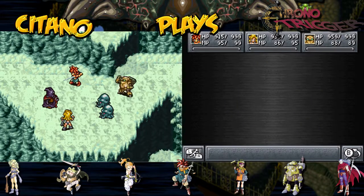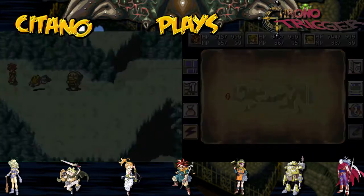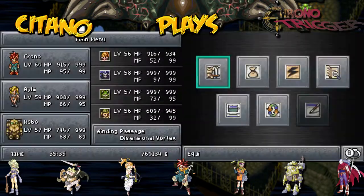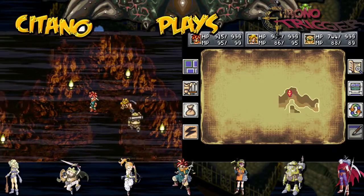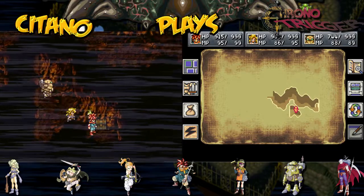Octopus enemies? We haven't seen this one since the future. Interesting. Let's go to the left here. And now I'm inside some interesting cave — the Winding Passage. We're actually back here, guys. The Lost Sanctum's Winding Passage. This place is in the Dimensional Vortex as well. This place is really about playing with our brains.